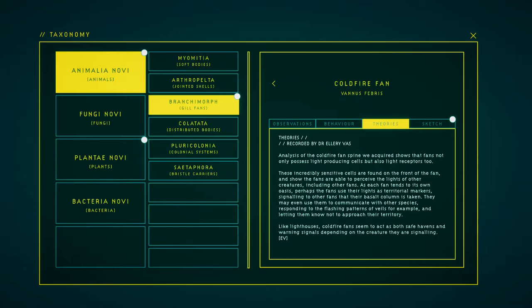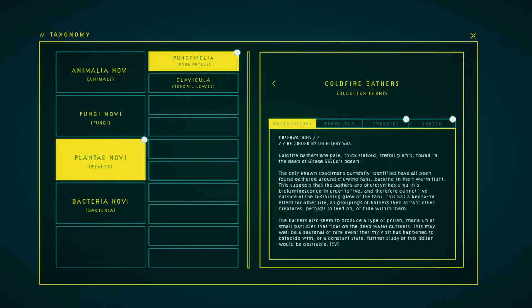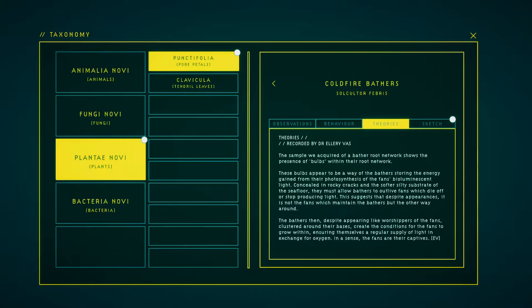Like lighthouses, coldfire fans seem to act as both safe havens and warning signals depending on the creature that approaches. The sample we acquired of the baffer network shows the presence of bulbs within the network. These bulbs appear to be a way of the baffer storing energy from the photosynthesis of the fan's bioluminescent light. The baffers allow replacement of fans which die off or stop producing light. This suggests that despite appearances, it is not the fans which maintain the baffers but the other way around — baffers that appear like worshippers of the fans, clustered around their bases, create the conditions for the fans to grow, ensuring themselves a regular supply of light in exchange for oxygen. In a sense, the fans are the captives.